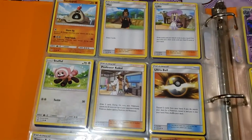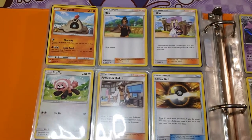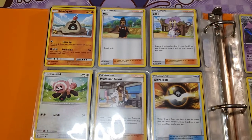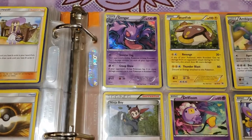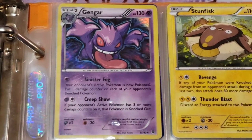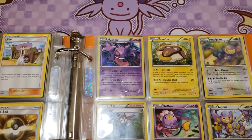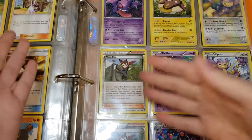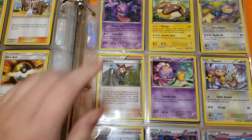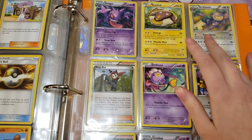I was hoping as I went I would see some organizing pattern — I have no idea, but that's all right. We've got Sandy Cast, Litten, Stufful, Professor Kukui, Ultra Ball, Timer Ball, Makuhita, and Oranguru. And then — I saw this — it's a Gengar! It's one of the last Pokémon I actually need for my Generation 1 binder, six Pokémon or less to go. I'm stoked because I've been hoping to either pull one or get one in a lot of cards, so that's really cool.